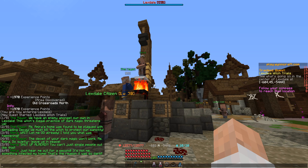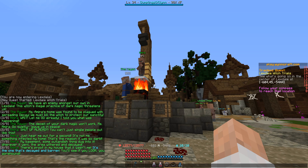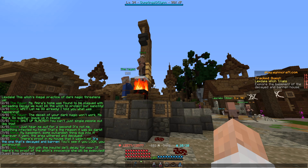The deceit of your dark magic won't work, Miss Amira. Go quietly, leave us in peace. You can't just single out people like this. Just hear me out for a second. It's not me. Something infested in my home. That's the reason it was so dark. My basement — something outlandish dug into it. Wherever it went, the area withered and decayed. There's proof in my house that it wasn't me. It's the one that's decayed and barren. You'll see if you look. We'll delay for now. If there's no proof of the witch's innocence, she will be executed.